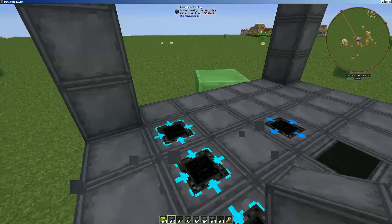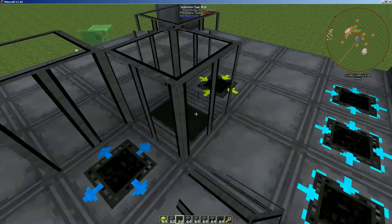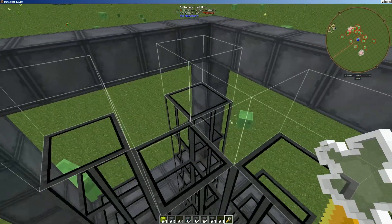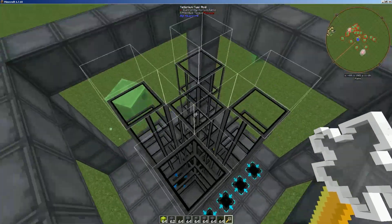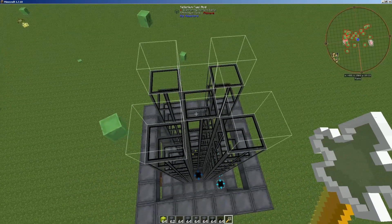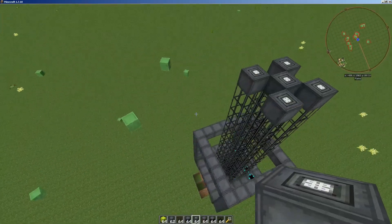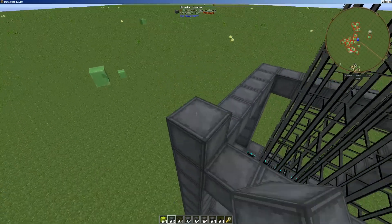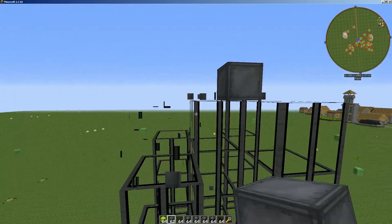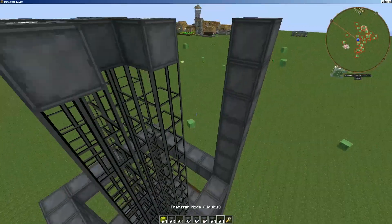The next part is we want to put the fuel rods in. The fuel rods are going to go like so and they will just go all the way up. I'm going to make this one two layers tall. One two three four five six seven — put the controllers on top. The control rods go right here, and I'll explain those a little bit more later.